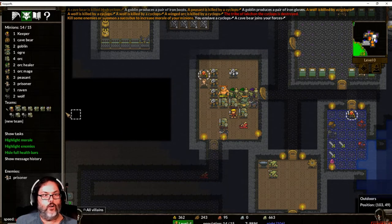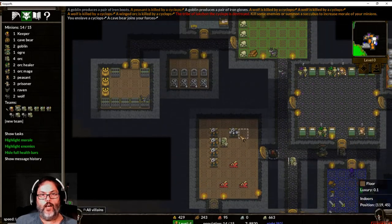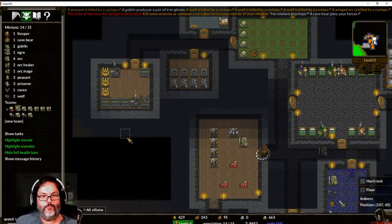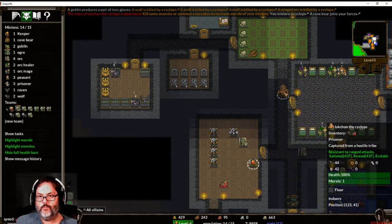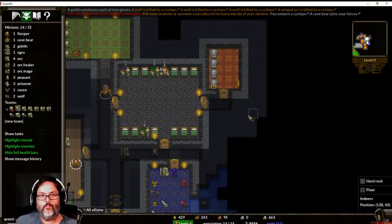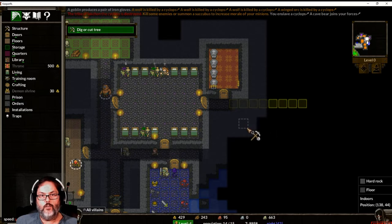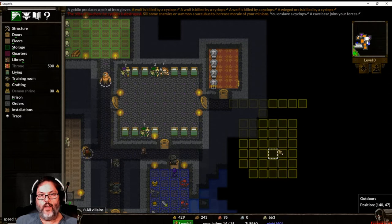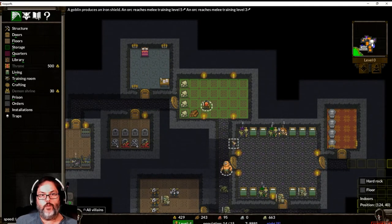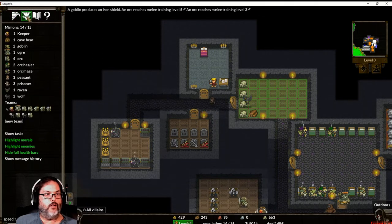It's nighttime, so let's unpause and they should pick all that stuff up. We actually captured that little bastard — that reminds me. I need to dig farther into here and let's dig a room there. There's more water here, but that's okay. He'll be working. Another cave bear — I think we've got enough cave bears though, yeah we only got one.